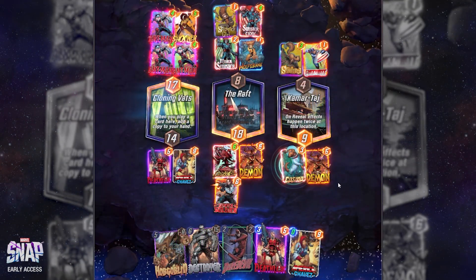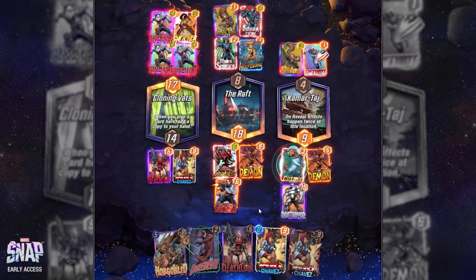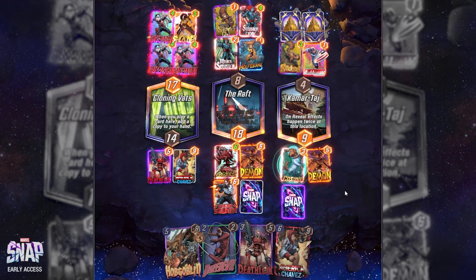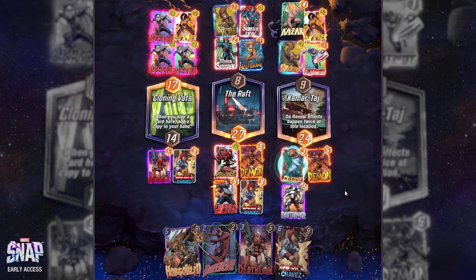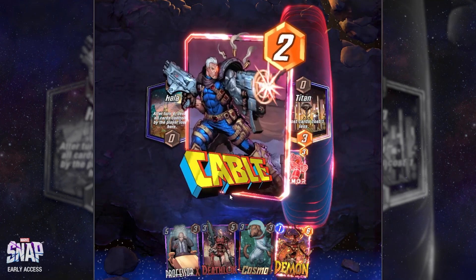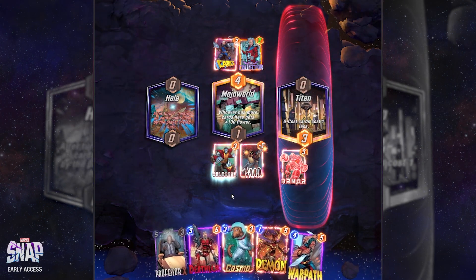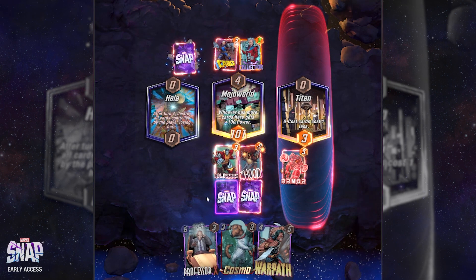So what makes Destroyer such a good deck to play? There's a few things that really make it stand out. First, it's pretty easy to build and doesn't require that many specific cards to work. As long as you have the Destroyer itself, you can make it work with a variety of different cards and it's super flexible. The game plan is very straightforward with strong early game and late game plays, which make it easy to learn and still very powerful. We want to leverage our early game efficient plays to put on pressure and finish with our late game bombs like Destroyer and Professor X.